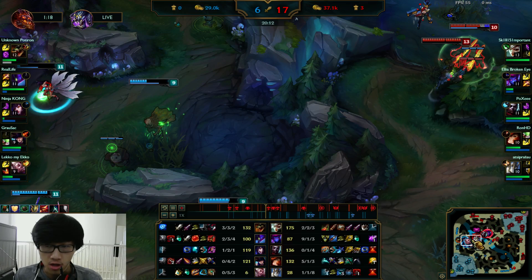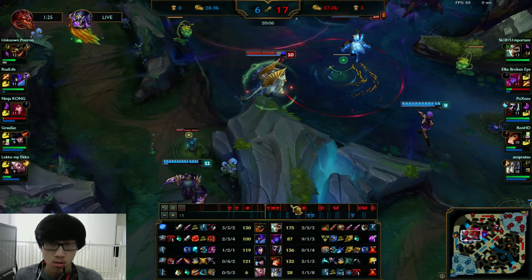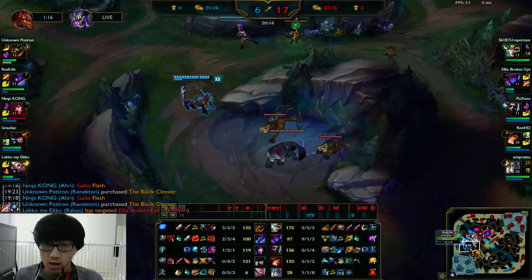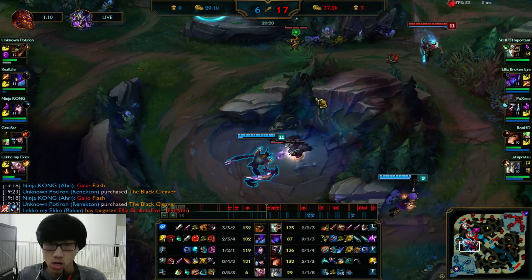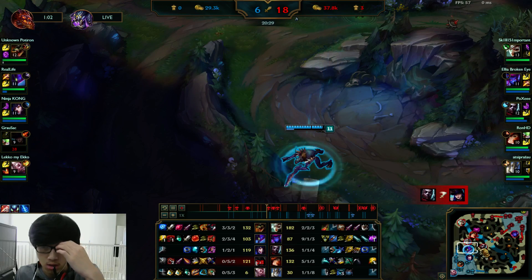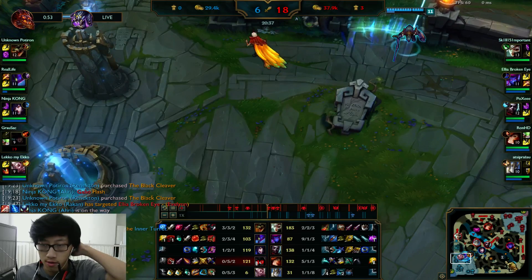Same thing as before — be very careful when you start a fight by jumping and W-ing like that. Because if there are people closer, or if Galio taunt-flashes you and then Riven comes, you're just instantly dead. Walking up to W is fine — walking up to W while you hold onto your E is really good. It's actually one of the biggest ways you get pressure, because if they try to engage on you, you just jump out. But jumping in and then W-ing is a lot scarier because your only method of escape after that is flashing or R, and you never want to use those just to get a W off.